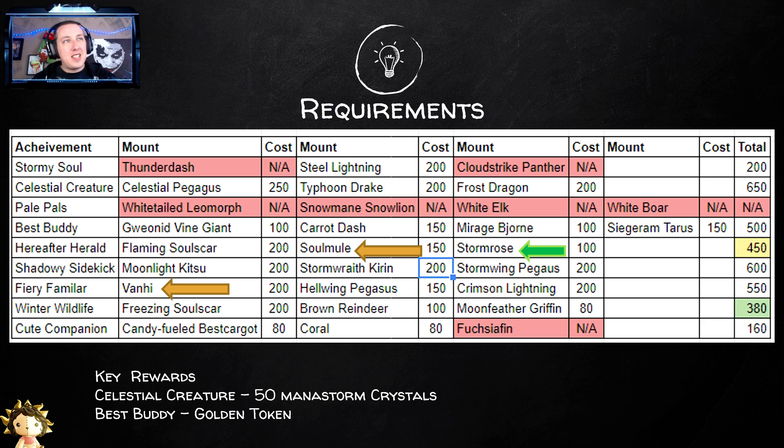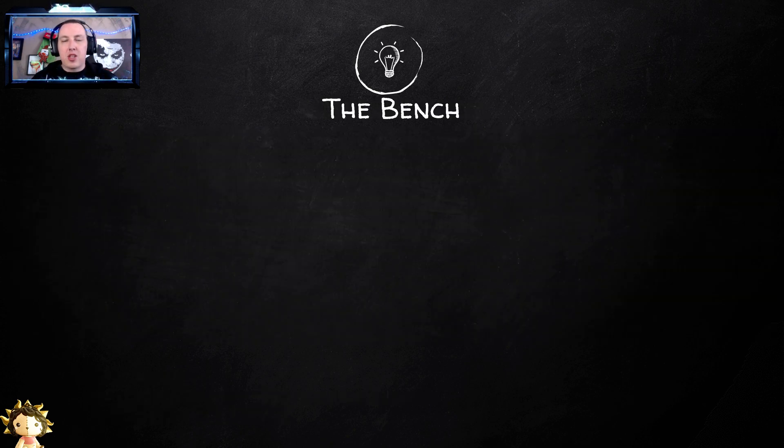You're going to see some of these are in red. Thunder Dash is the honor mount — can't make it at the bench. Cloud Strike Panther comes from your guild prestige. Fuchsia Fin is a drop in 10-man Dehuda, but you can also make it at the Dehuda bench — it's going to be pretty pricey at 35 Chilled Seafoam, going for between 175 and 200 gold apiece. Pal Pals are all in red — these are not made at the bench, they're purchased around the world. I'm going to show you where those locations are.